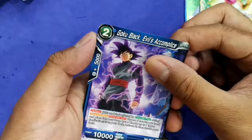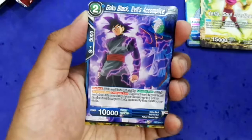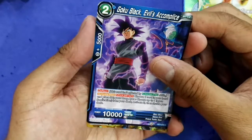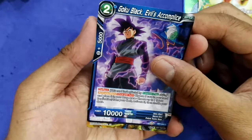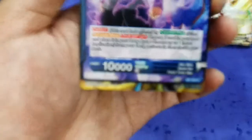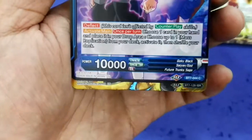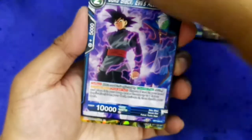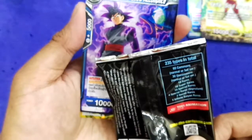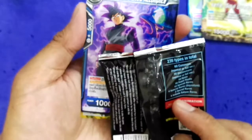This is my rare — unfortunately — Beerus Vicar God... wait, it's a secret! Vegeta Meeting in the Entrance Awakened. Caliphate and Kale — wait, how come I got a common here? Goku Black Evil Accomplice. Wow wow — something great. Is it a secret rare? Oh wow, this is... do you see it? I think this is the so-called Infinite Saiyan rare!